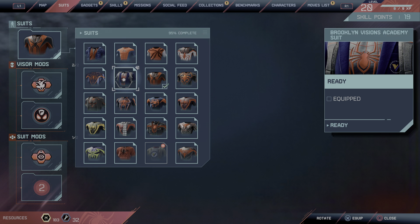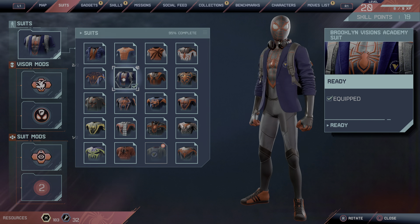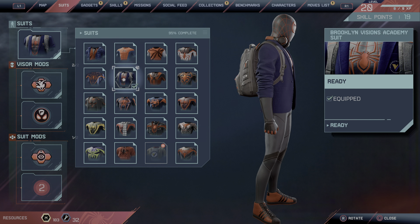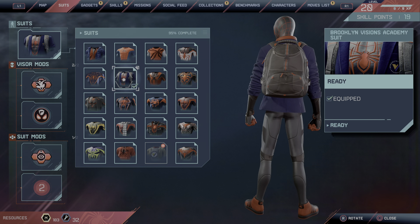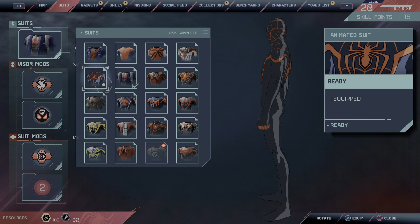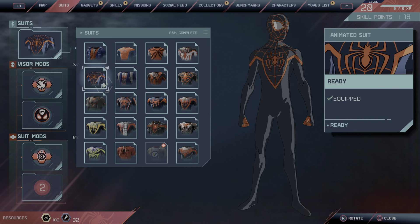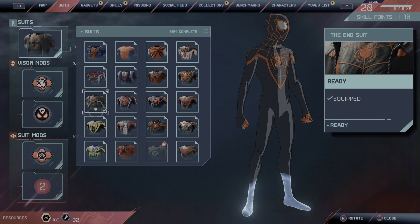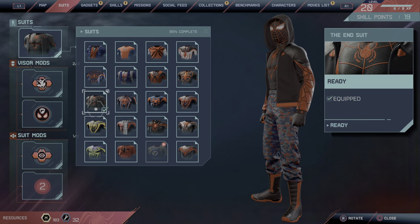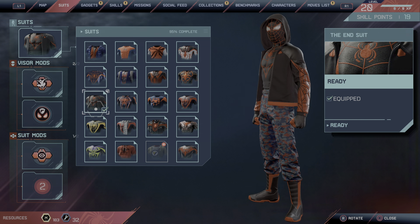This is the Academic suit — it's like the classic suit that I'll show later on, and there's a backpack on it. I didn't really like that suit. This is the Animated suit, which is decent. And then there's the End suit — yeah, I don't really like it either.